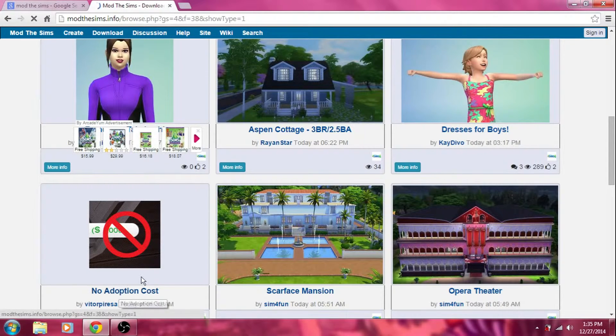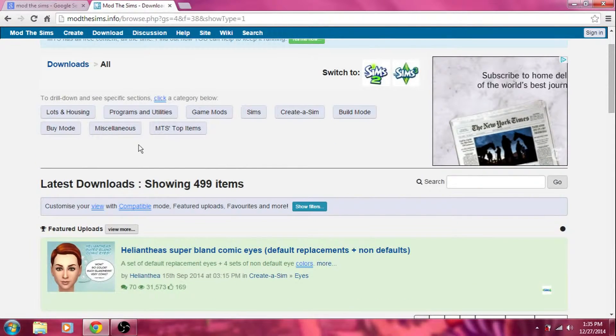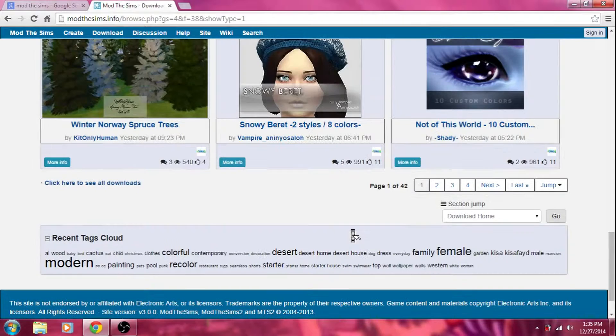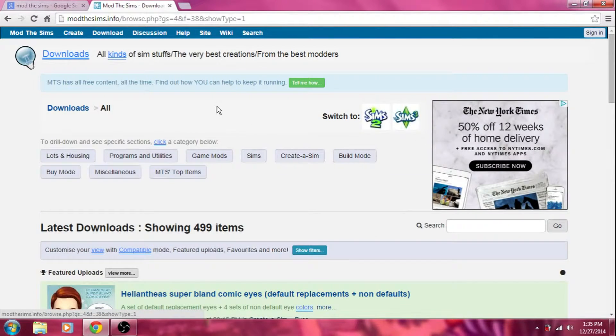You can get quite a variety of things: from houses, to programs, to game mods, to stuff for Create-a-Sim, build mode, buy mode — several things. There are quite a few things you can get on Mod The Sims. They even caution you themselves when something's old or when a creator of a mod hasn't been on in quite a while, which means there could be something wrong with the mods they created or they just haven't updated anything.